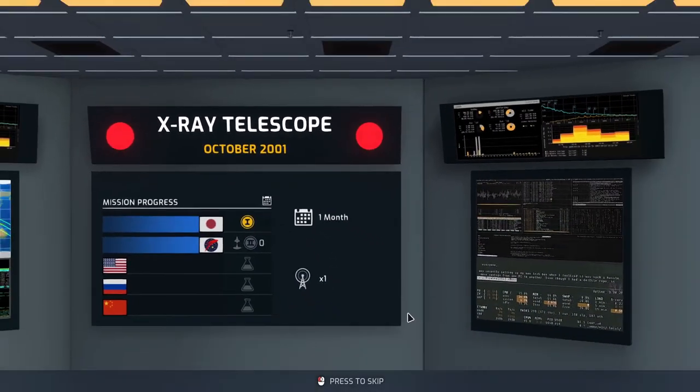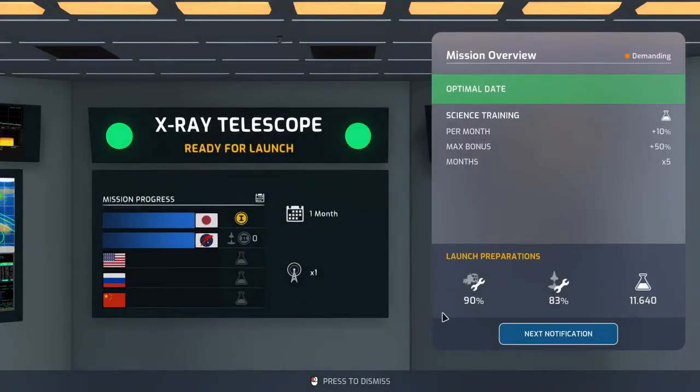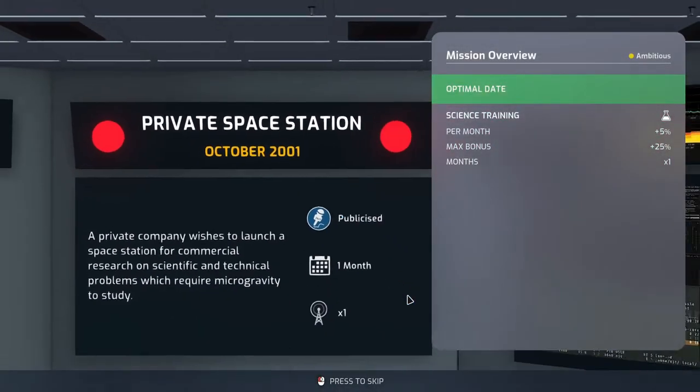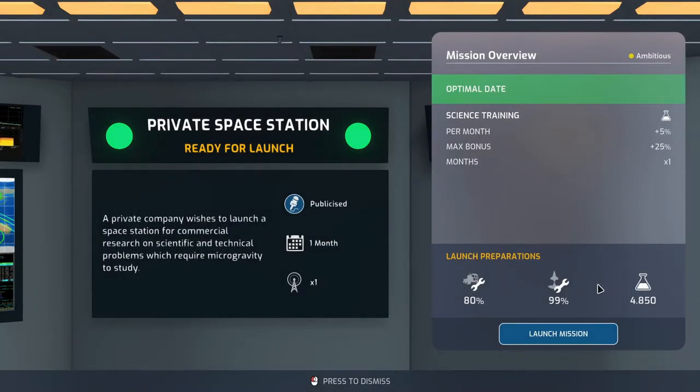The x-ray telescope is going to be a lot of science - I'm guessing it's spread over a long time though. NASA and the others don't even have the research yet - that's interesting. The private space station also gives good science and has very good launch reliability.